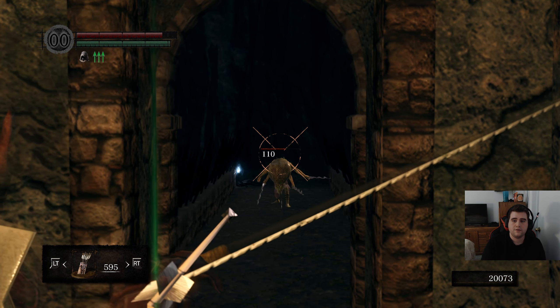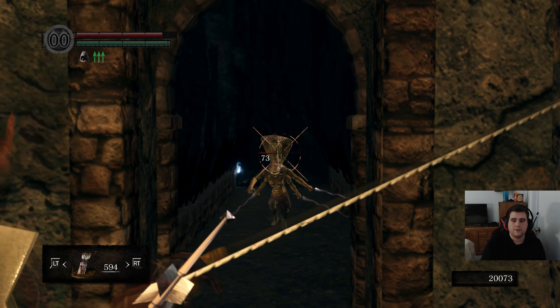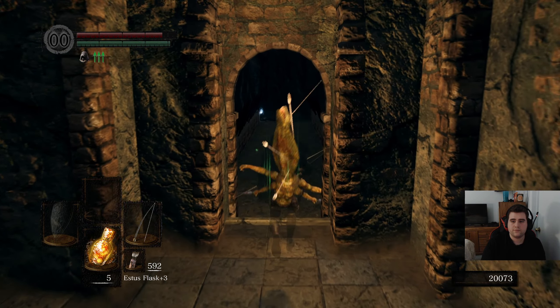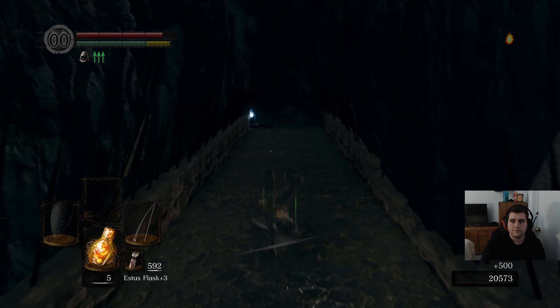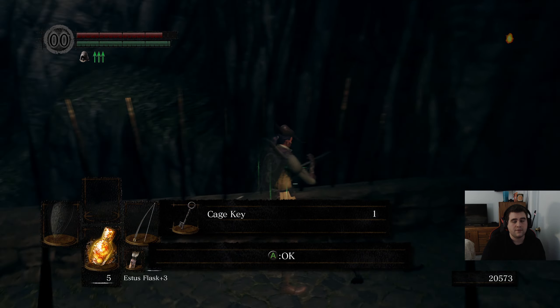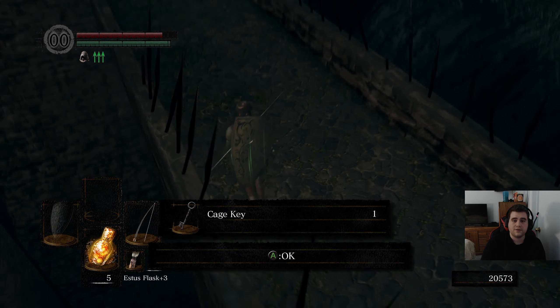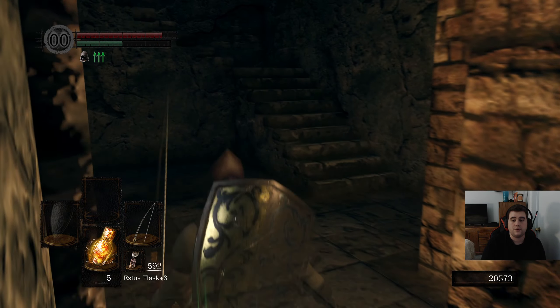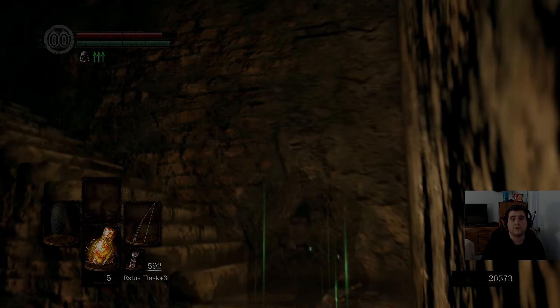And if I'm not mistaken, that is the Key of Great Happiness. So this is the key that will allow us to open the cage that is the shortcut in Sen's Fortress. If you didn't know there was a shortcut in Sen's Fortress, you're going to like the shortcut.